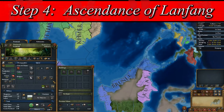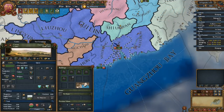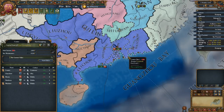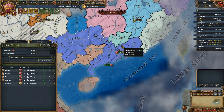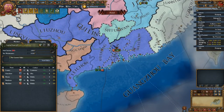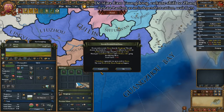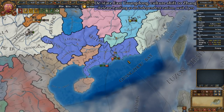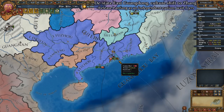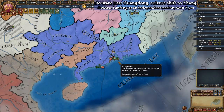With our first and most important province colonized, it's time to shift our culture so that we can incite separatist rebels to gain Lan Fong cores. To do this without cultural shifting out of the Chinese cultural group is normally quite difficult. Other guides advise losing a war to Brunei on purpose to give them the province of Pontinanak, but this doesn't work at all, as Brunei refuses to take the province in the most recent patch. Instead, we will take a far easier path, assuming you've taken the recommended Zeng territory in your independence war against Ming.